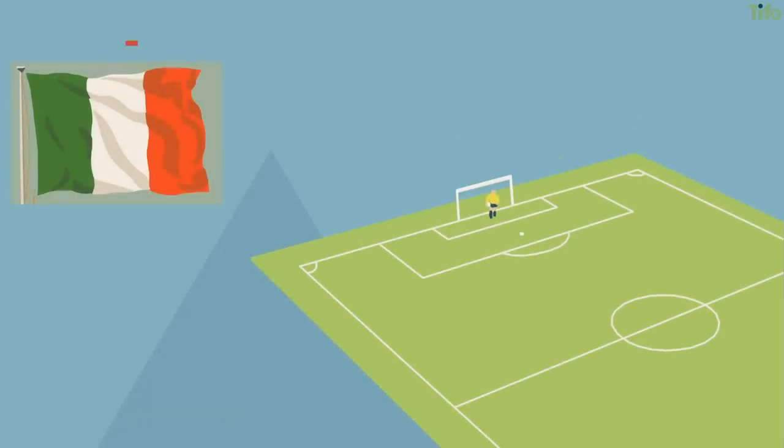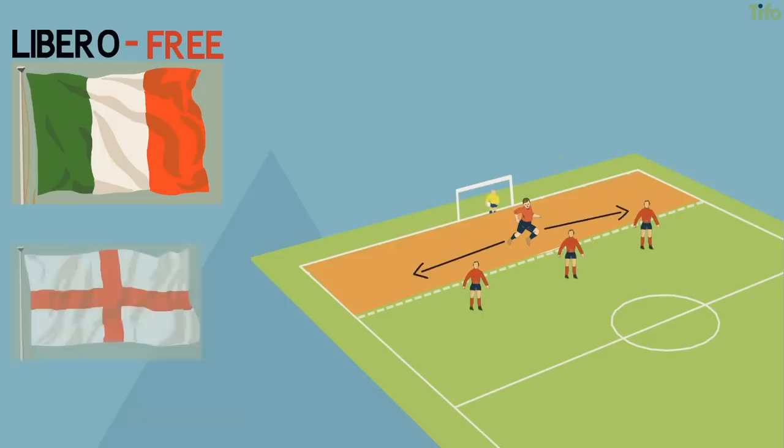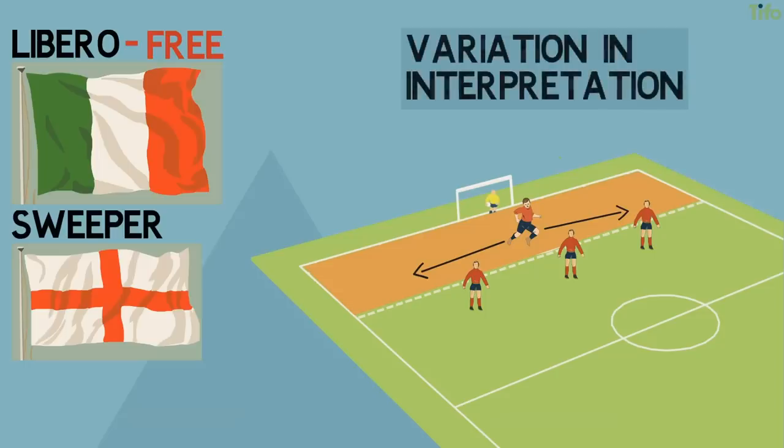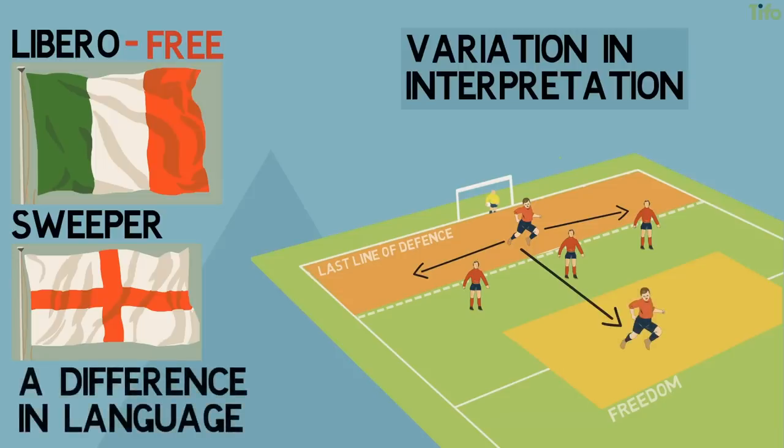Taking its name from the Italian for free, a libero is a spare defender who sits behind the defensive line and sweeps up behind. This is why in English the role is referred to as a sweeper, although there is variation between how players interpreted the role, with some primarily a last line of defence and others using their freedom to progress the ball and step into midfield. But there's no real difference between a libero and a sweeper — it's just a difference in the language.